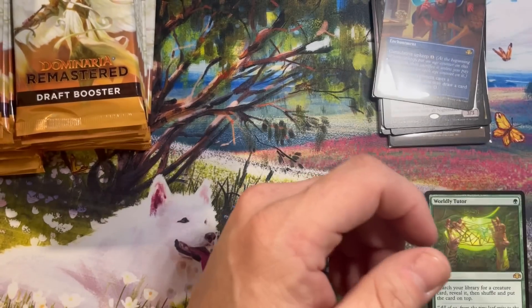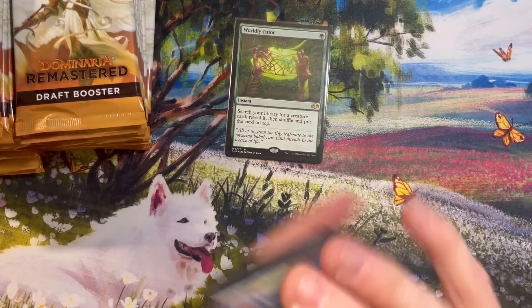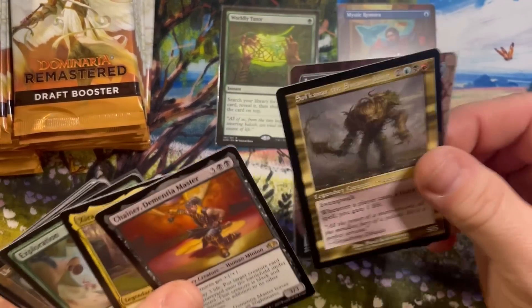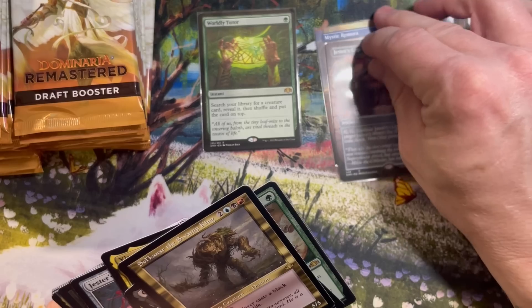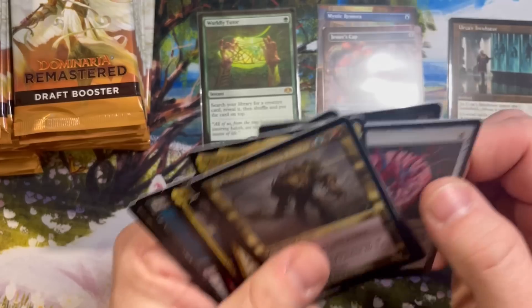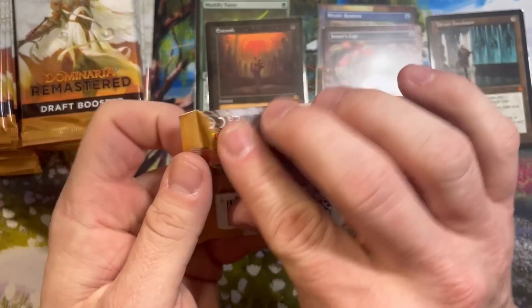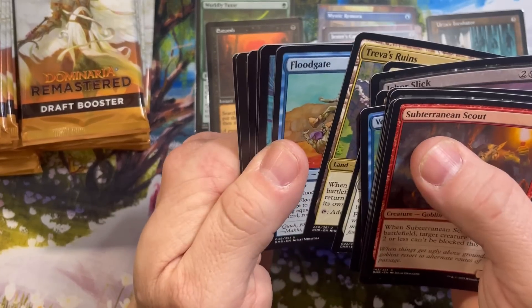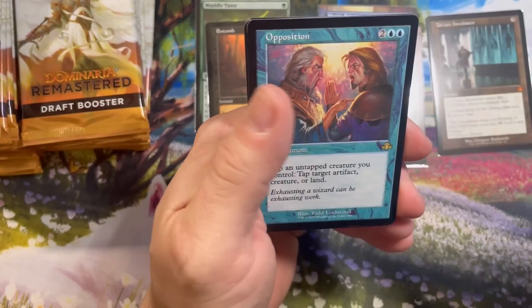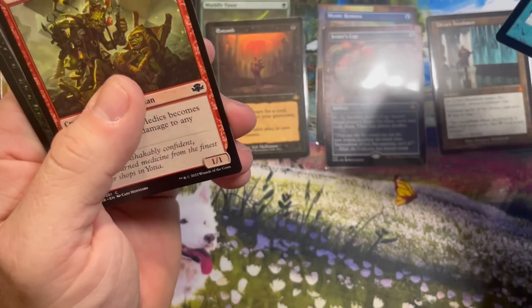Worldly Tutor — box is heating up! Let me divide these up into different piles. We're going to do Borderless, Tutors Borderless, and Mythics. I'll throw the Entomb in the Tutor pile — we'll count it as half a Tutor, right? Everything else we'll put to the side. Looks like we may have a square-cornered card — almost didn't get cut. Retro Opposition. There's nothing more filthy than making a bunch of squirrels and then tapping your opponent's lands with this card.